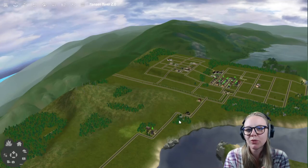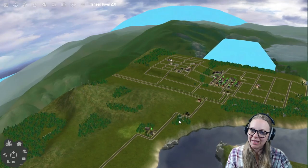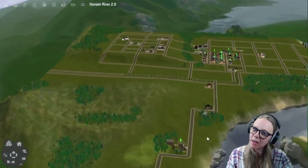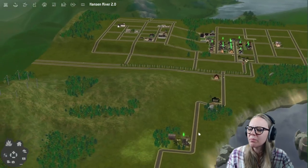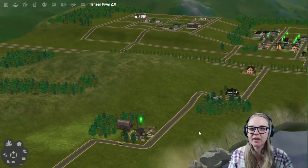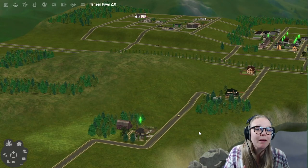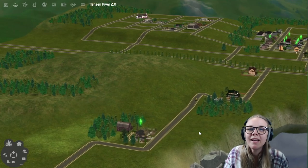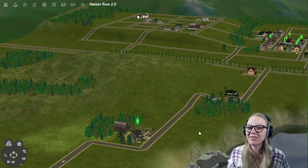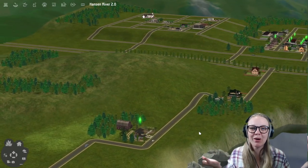The original Build a City challenge rules state that you start the neighborhood with just one family. Now these rules have been sort of changed and amended by various people along the way — most notably Pleasant Sims when she started doing her Build a City challenge. Other people have altered the rule set as well, but in the original rules that I was using, it was one family. You started with one Sim and a pool of townies.